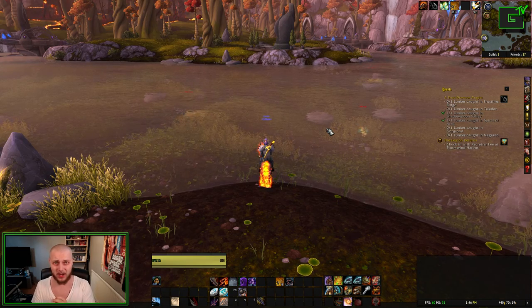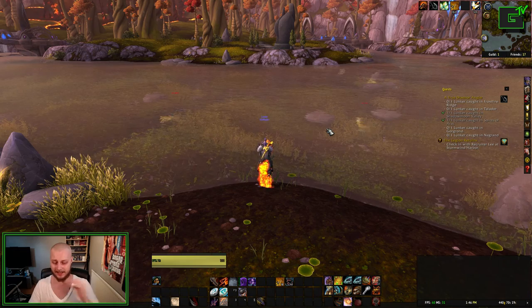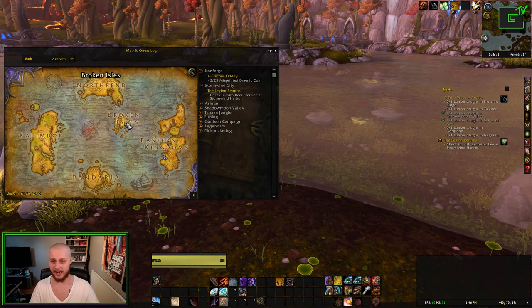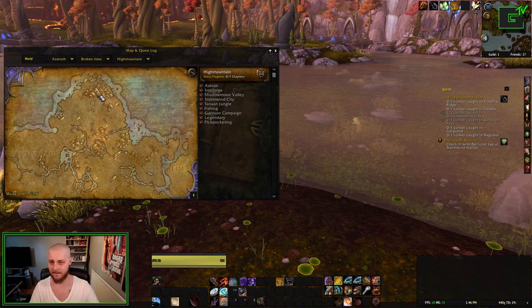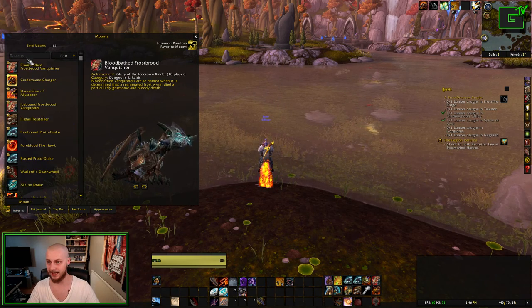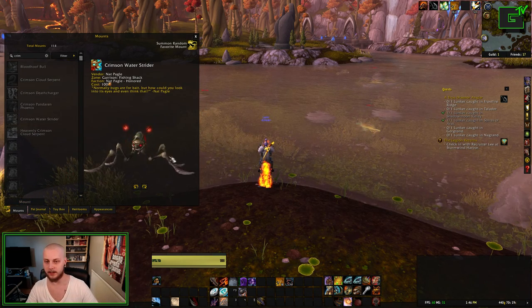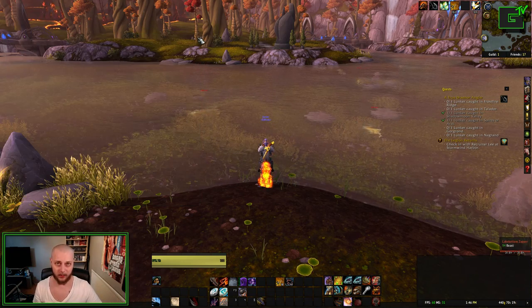This is a very, very good mount to have before Legion hits, because the Broken Isles — as you can see — it's full of water, there's water everywhere in there. And having the Crimson Water Strider, which is this mount right here, it's going to allow you to walk across water really, really quickly.